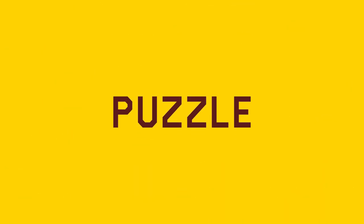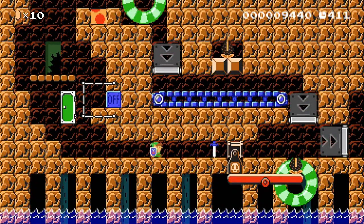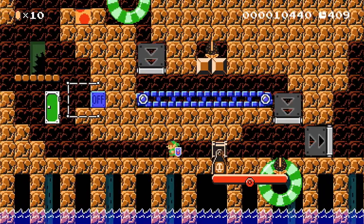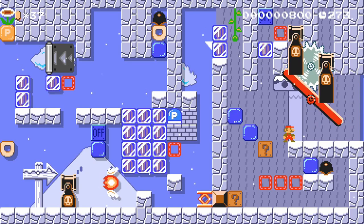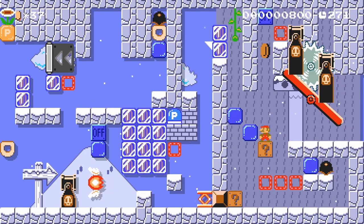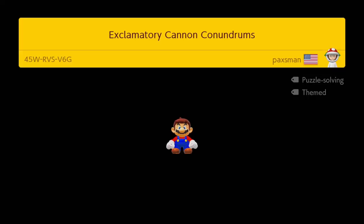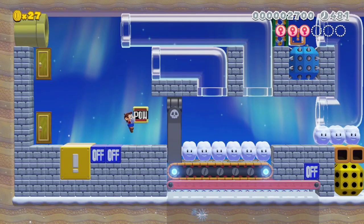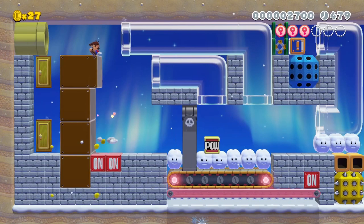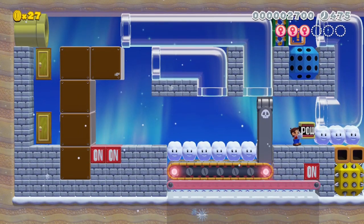The Bill Blaster has many different uses when it comes to puzzle levels. It could be simply an infinite item supplier, ensuring the player has the right tools at all times, or it could be at the center of the puzzle — figuring out how to either make it fire, make it stop firing, or moving it to a certain spot. I particularly love how creator Paxman has used them in their level called Exclamatory Cannon Conundrums, filled with really creative setups involving Bill Blasters on conveyor belts and figuring how to get past them with certain items.